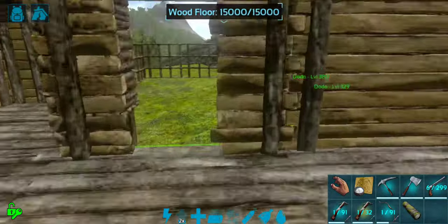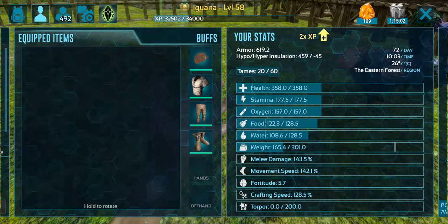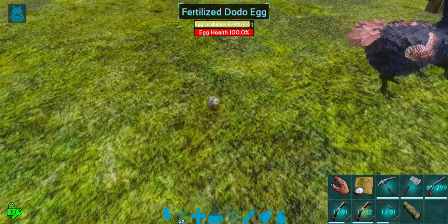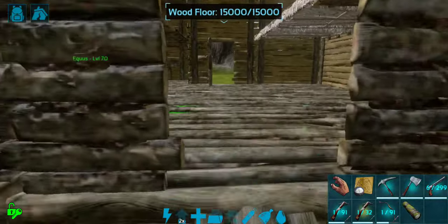I also have here a couple of Dodos, and I have been breeding them as well, so we do have a dodo egg that I want to hatch. We're going to go ahead and let that incubate for a moment, and we should be all good there.